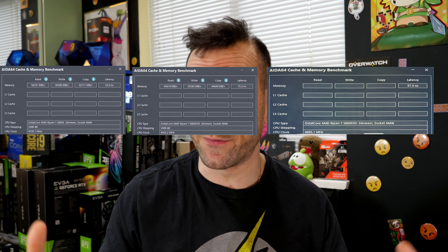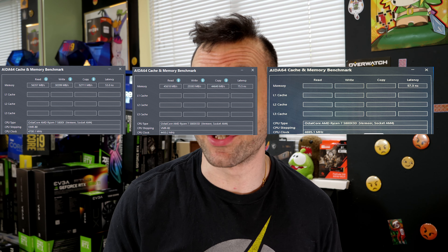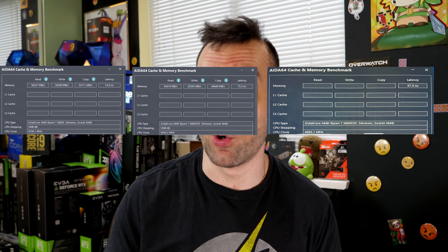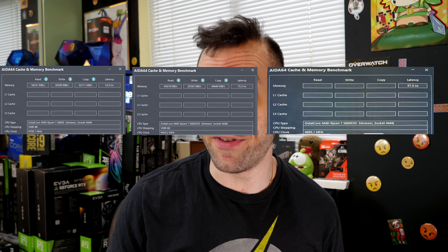We have three configurations for you today. I'm going to put up all the AIDA benchmarks on screen. We've got the 5800X at 53 nanoseconds, 4.7GHz all-core. Then we have the 5800X 3D stock out of the box, not overclocked at all, with stock 3200 C16 memory at about 75 nanoseconds.